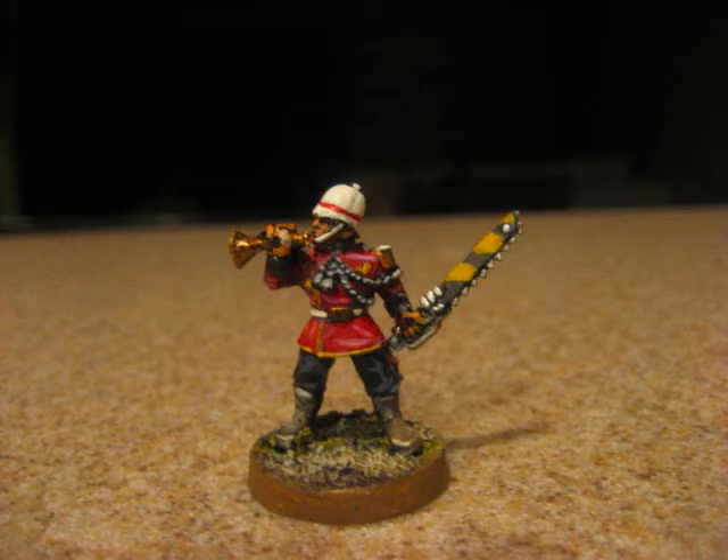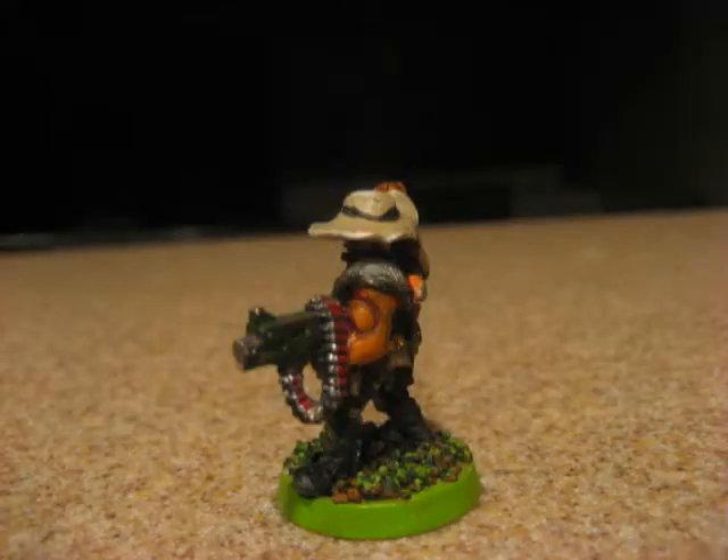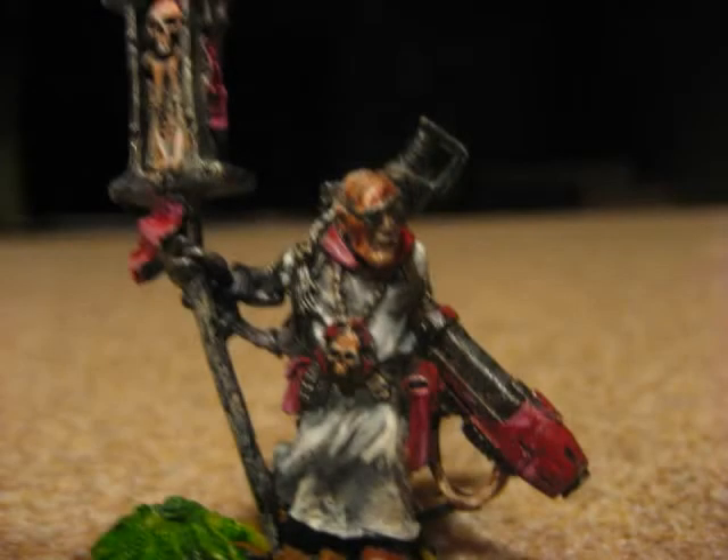Moving on to two-handed weapons. Bolter — this is for your HQ if you want a long range option. If you put a heavy weapon like an autocannon, missile launcher, or heavy bolter in your squad, having your HSO with a bolter is a pretty good idea, because he's going to contribute some wounds and you might as well take advantage of his high ballistic skill.